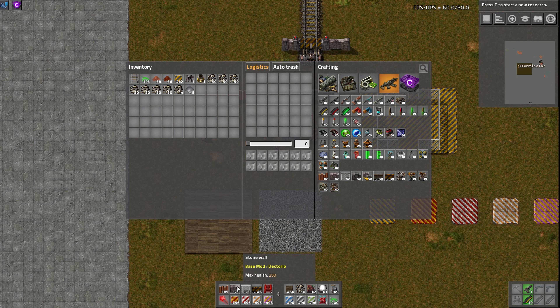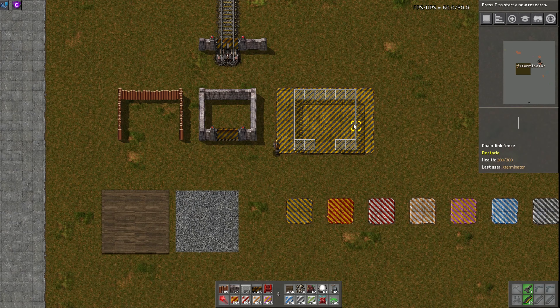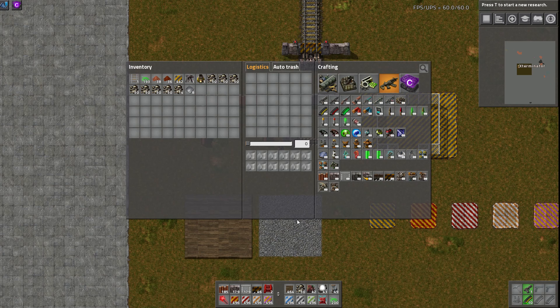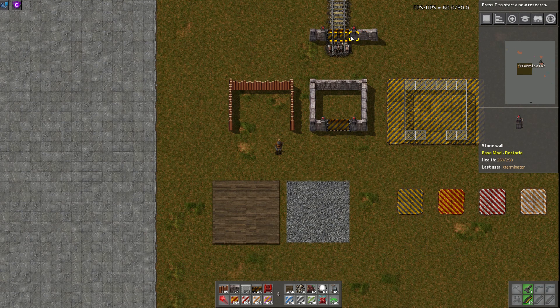The stone wall has 250 health. Then we have a chain link fence, which you make just from iron sticks and steel plate, which I quite like. I feel like you could do some cool stuff with this. I've just put it on hazard concrete — there's like a background variation, it was looking kind of weird on the grass. And then finally we have what would normally be the vanilla wall but is now the concrete wall, which actually takes concrete and is just 500 health like normal. You also have the option to upgrade a stone wall to a concrete wall using just two concrete instead of five, which I really like.